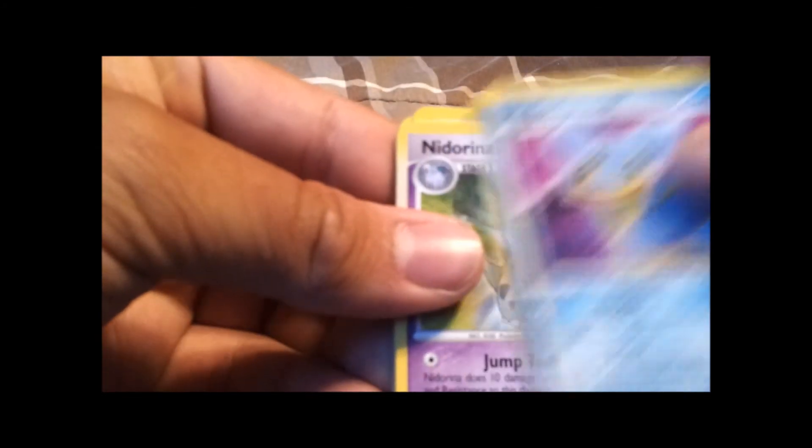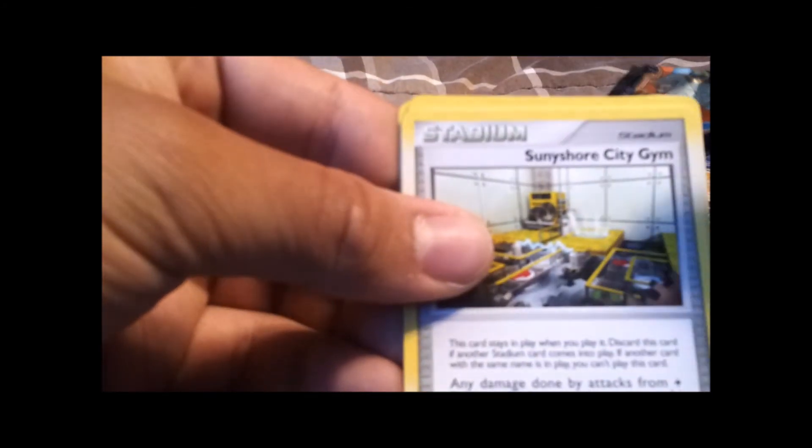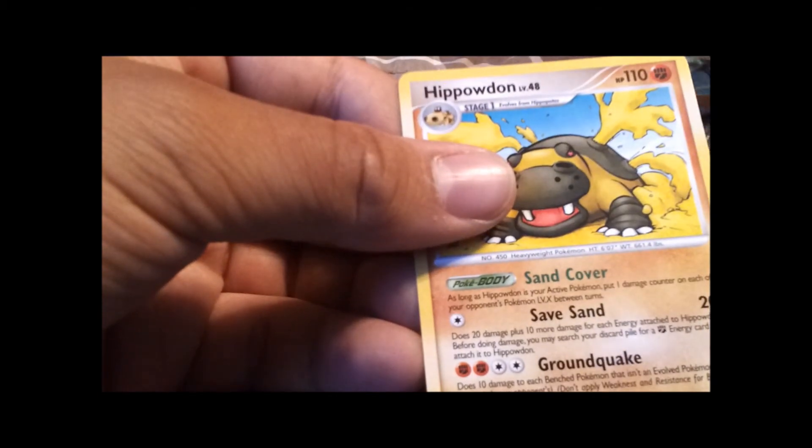These packs have been disappointing as there hasn't been a holo or a level axe. Shellos EC, Neat Arena, Seedot, Growlithe, Weedle, Sunny Shore Gym, Infernape IV, Flint's Willpower. Jyoteon is Reverse, which is also a rare. And Hippodon.